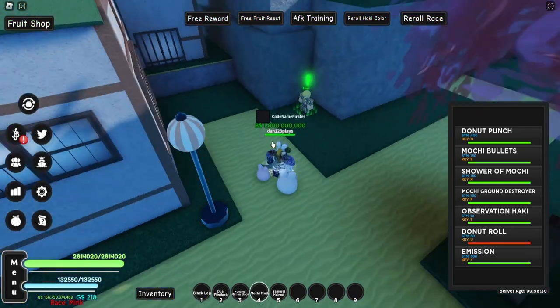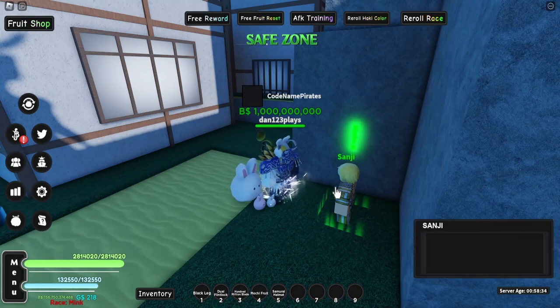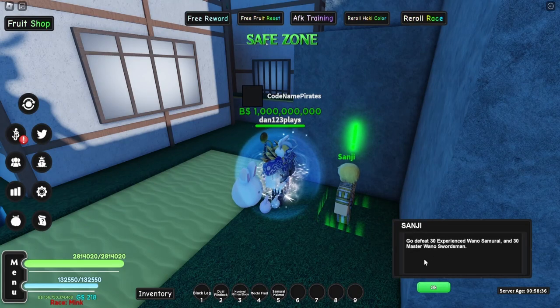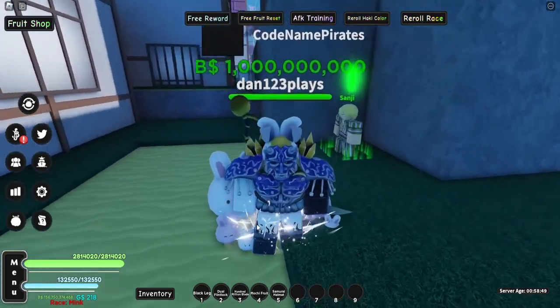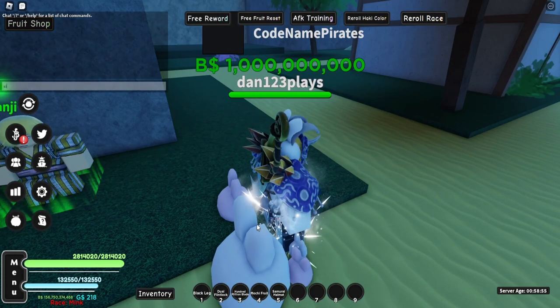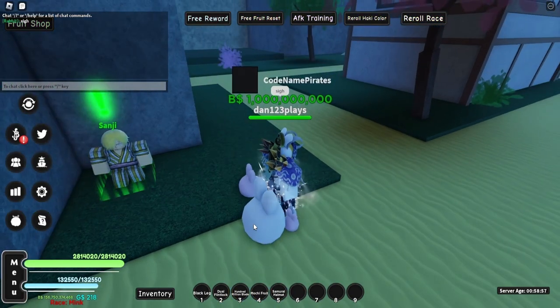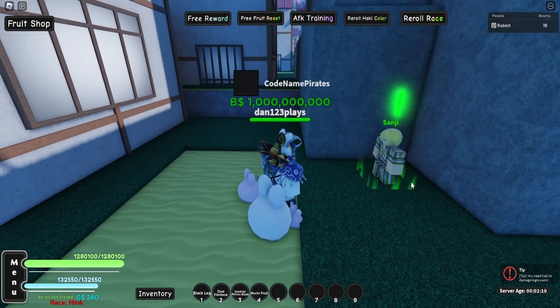At this point I was already losing the will to live after grinding and killing things for who knows how long. One of the swordsmen quests is done — talking to Sanji again. 50 Udon prisoners, be careful, or so he says. You can see my will to live slowly leaving as I literally type in 'sigh.'